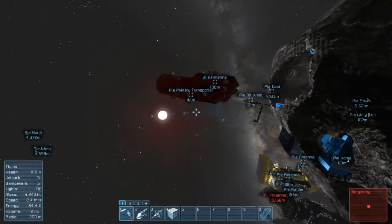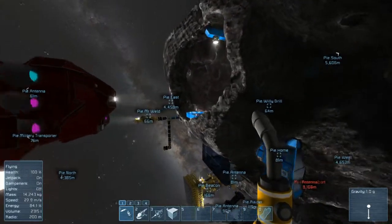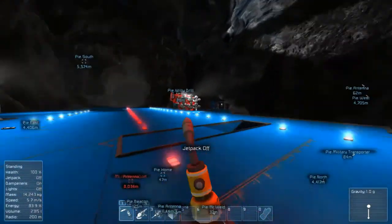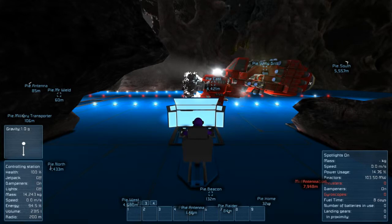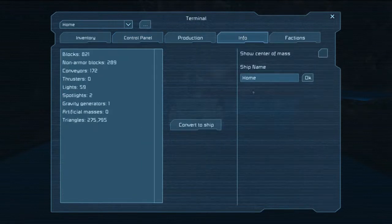You can now build your ship from this first block and it won't float away. Once you've finished your ship — got the reactors, thrusters, everything in place — get in the cockpit or control station, go into your menu, go into Info, then Convert to Ship. That's it — the ship converts from station to ship under its own power.